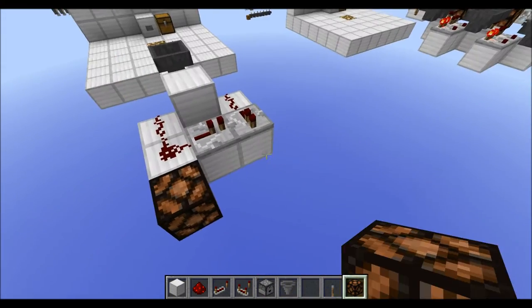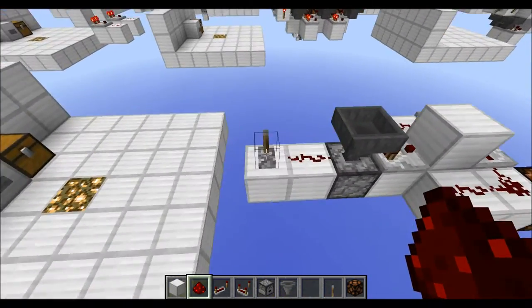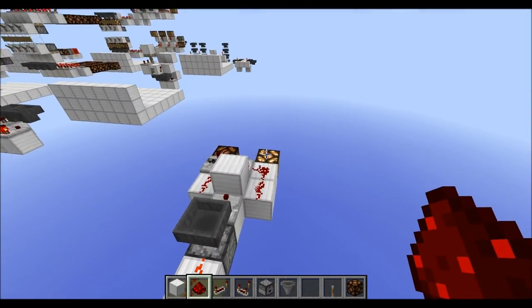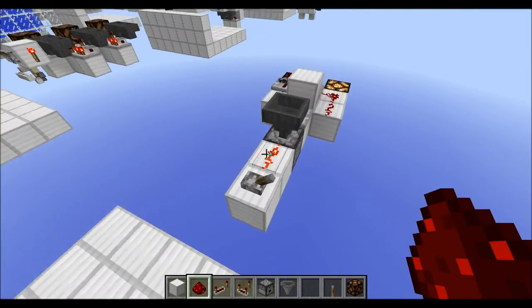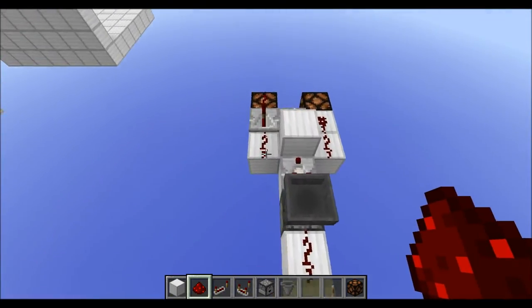Let's place two lamps like this and then let's try this out. And as you can see, now this has been activated, and now this has activated. And basically, this is how the 1-bit randomizer works.